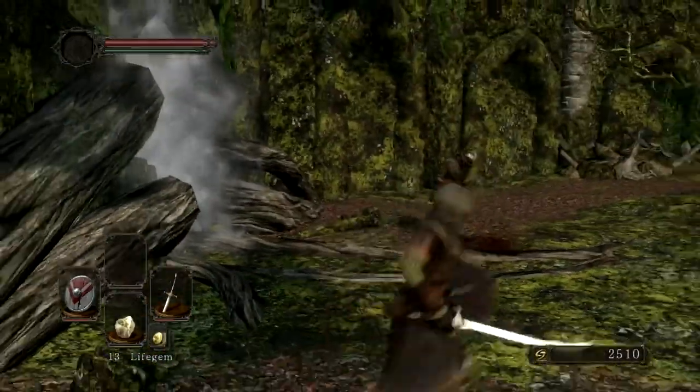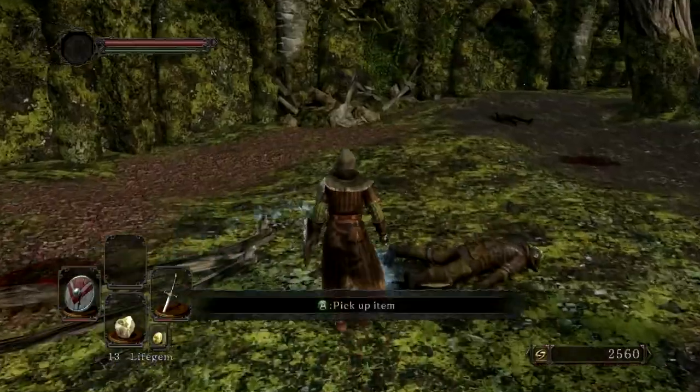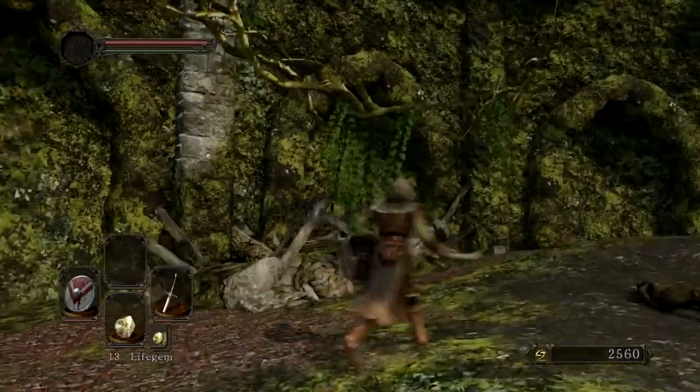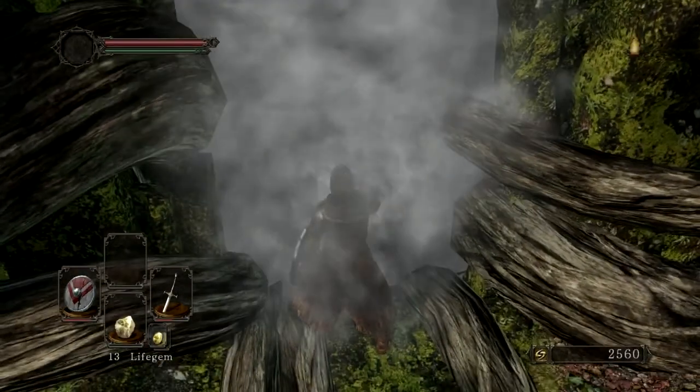I'm prepared to face a boss. Stop acting dead, silly. And dead. You're dead. Hey, you dropped an item. Hollow infantry gloves. A lot of these guys are dropping items that I don't want. I'm expecting a boss, so let's hope there isn't one.